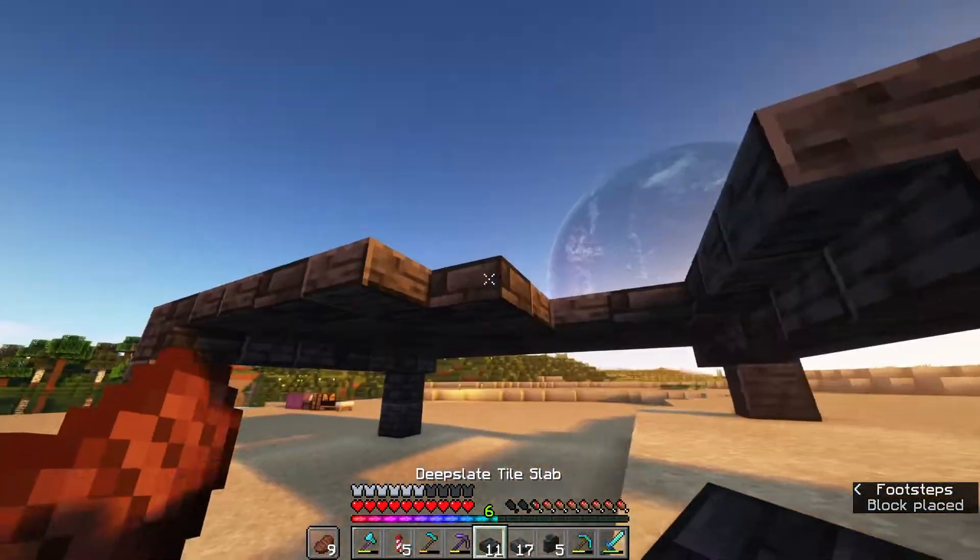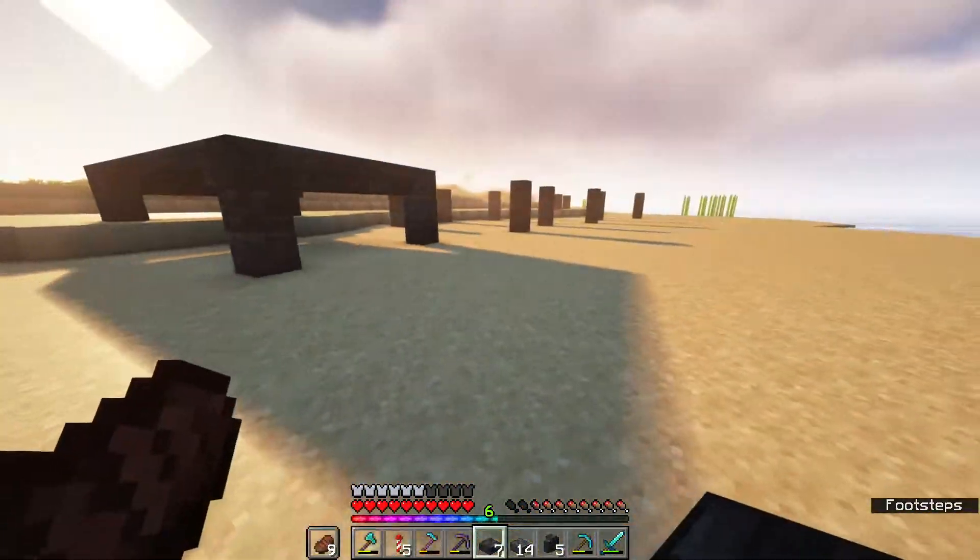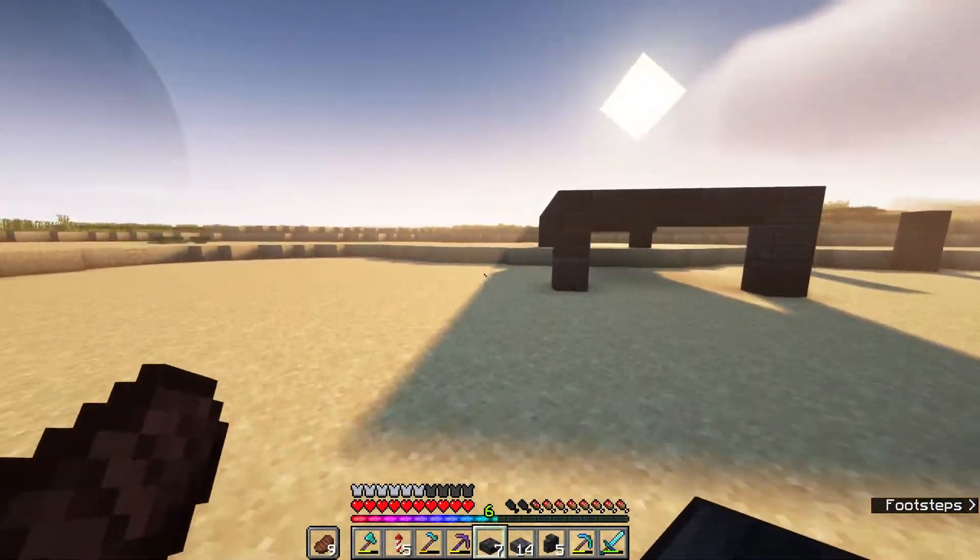So as you can see, I then go across putting down a floor of slabs. This is going to be the floor of the inside of the houses.